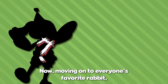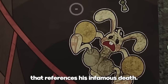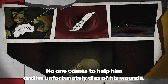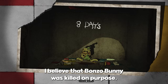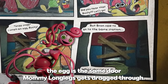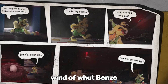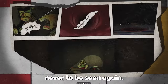Moving on to everyone's favorite rabbit — Bunzo Bunny makes several appearances throughout the series and even has his own comic. In the comic, Bunzo is looking for eggs and unfortunately falls down into a hole. No one comes to help him, and he dies of his wounds. I believe Bunzo Bunny was killed on purpose. The door he walks through to get the egg is the same door Mommy Longlegs gets dragged through — there's no coincidence that an egg just happened to be in that dangerous location where the prototype was seen hiding. The prototype must have planted the egg knowing Bunzo would show up, and Bunzo took the bait.